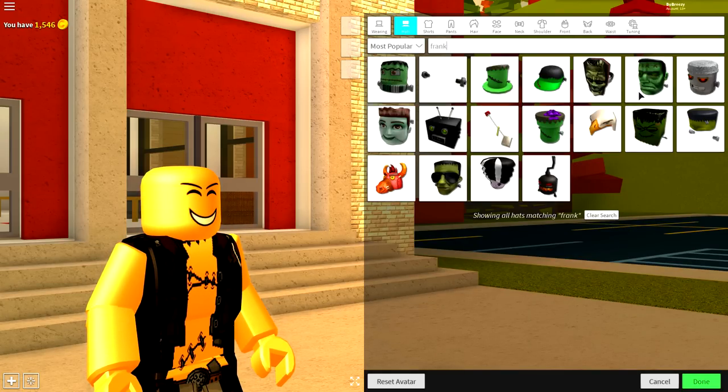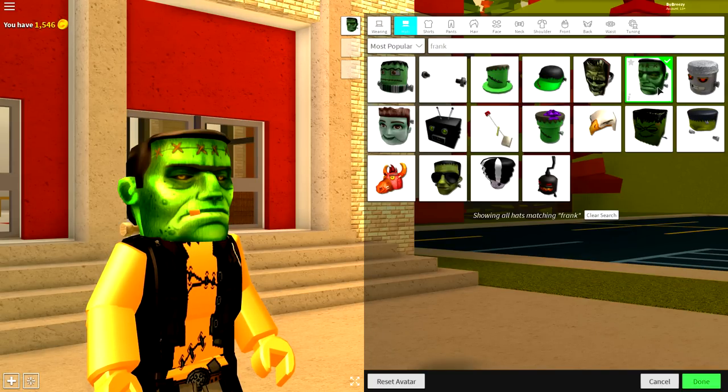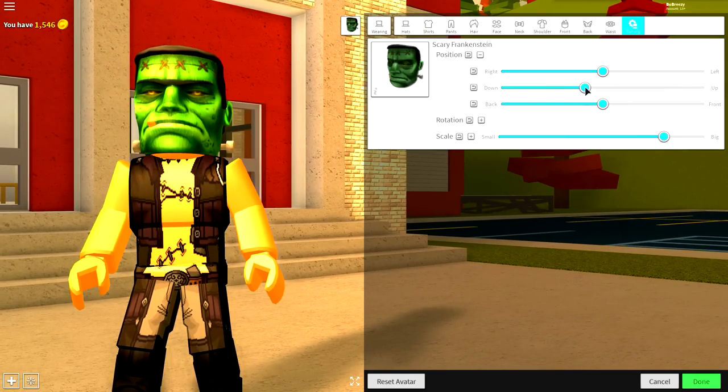Next, guys, come to the hat selection and just search 'Frankenstein' — I don't actually know how to spell it, so just search 'frank.' You have two options here: you can either equip this one or this one. For the sake of this video, I'm going with this one because I think it looks much better. Make it bigger and bring the position of it up to about here.